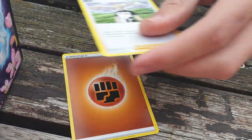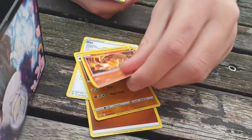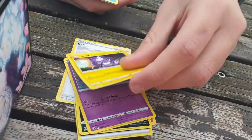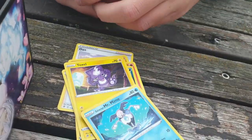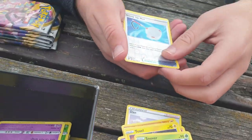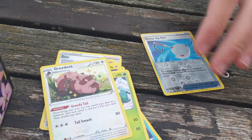Fighting Energy, Dan, Carkol, Carkol, Heatmor, Wooloo, Galarian Corsola, Toxel, Galarian Mr. Mime, Snover. That's a good hit — a Reverse Holo Scoop Up Net! Yeah, boi — that's definitely something.